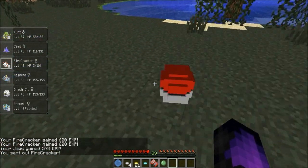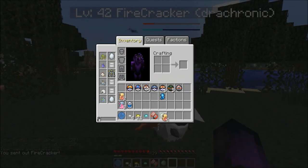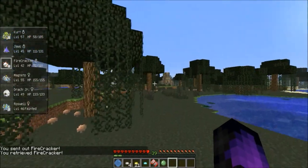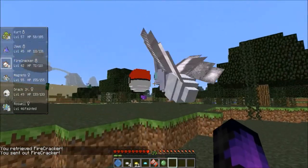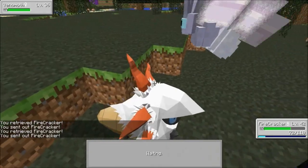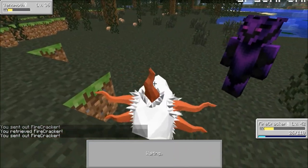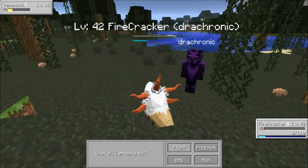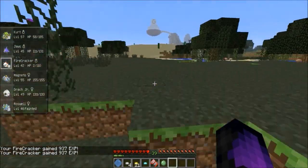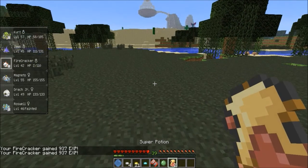Let's use one of these potions — the normal potion and then a super potion. There we go, he's at 72 health now. We can flamethrower with Firecracker. If I was smart, since I'm using Firecracker to kill everything, I would have switched the Lucky Egg to him. Just now thought of that — after we killed all that stuff. A little too late.